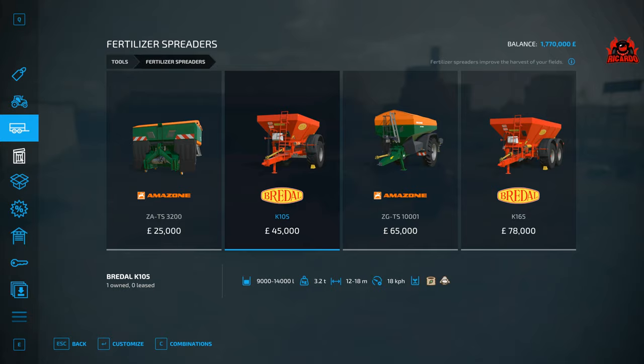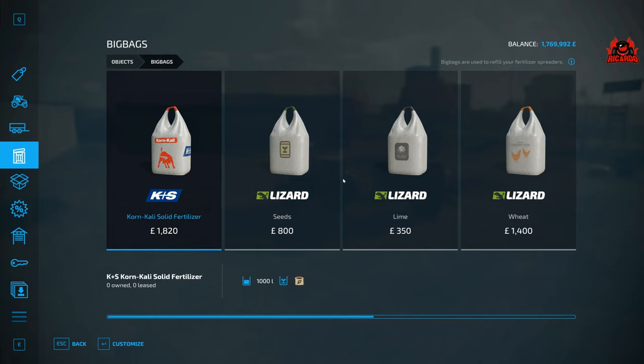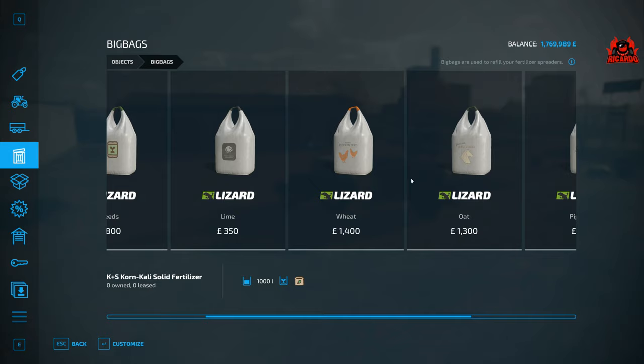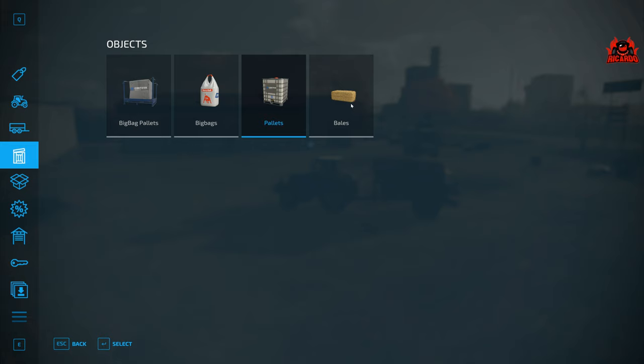Next up, you want to get some fertilizer. There are big bag pallets — you can see solid fertilizer and lime. Or if you go into the big bags section, you can see solid fertilizer and bags of lime. We've also got liquid fertilizers, silage, and bales of hay for your livestock. But we're here talking about lime and fertilizer and how to fill them up.